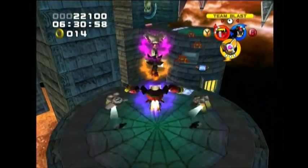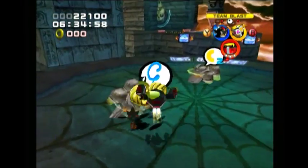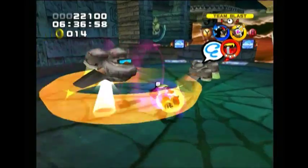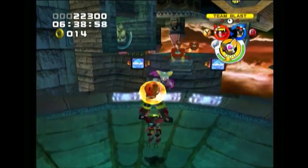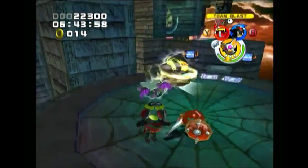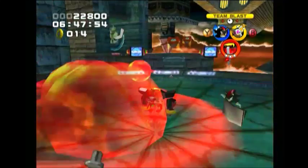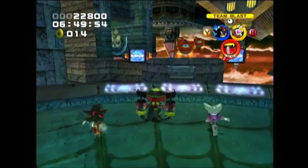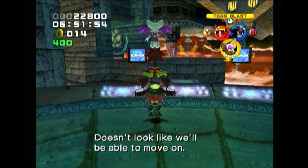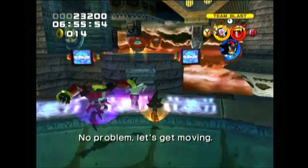Now we can bounce over here, and third level Rouge can take on these airplane thingies — though third level Rouge can also fail to kill them. One thing about these airplane thingies: they also serve as an alarm system. They can bring in other enemies to the fight, so you really do want to get rid of them when you run across them.